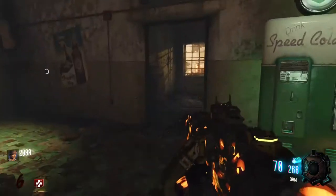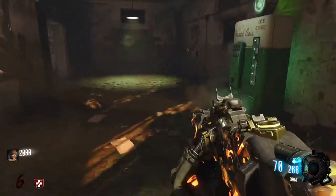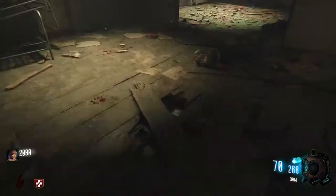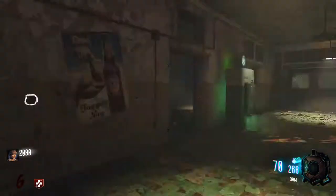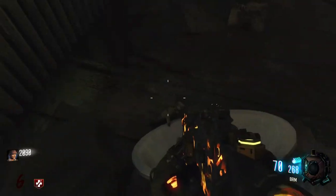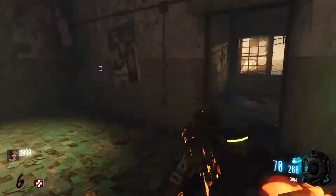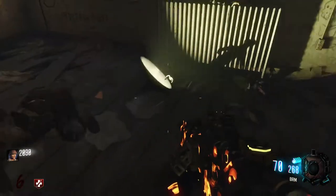Over here is where the Speed Cola is. You come down into this room and you can see a shadow of a figure going off the radio. This is going to be really cool — it is Richtofen. It's his doll, the toy that Samantha played with in the house at the end of the Origins Easter egg, or in Revelations as you saw in the trailer. This raises a lot of questions — why is Richtofen a doll here, and was Samantha here in Verrückt at one point?